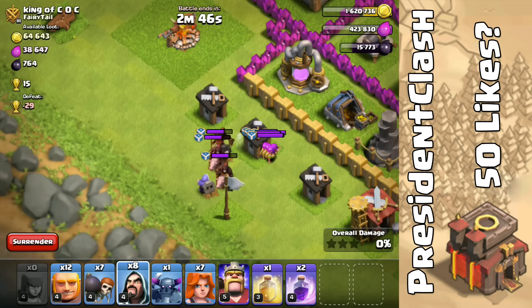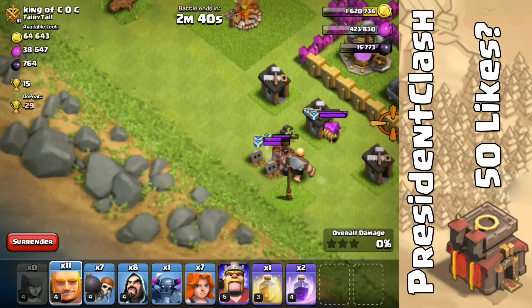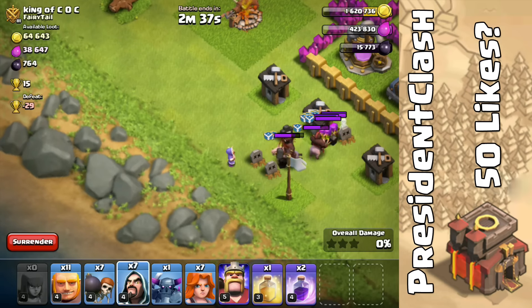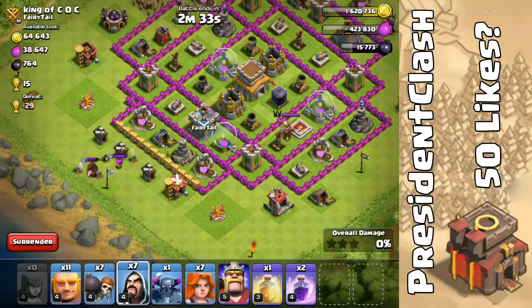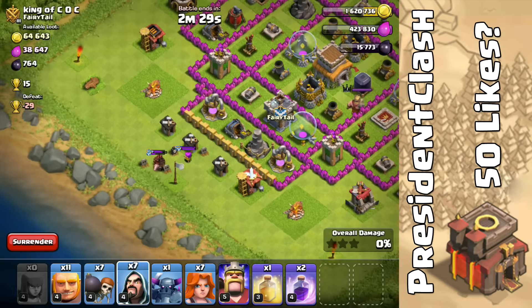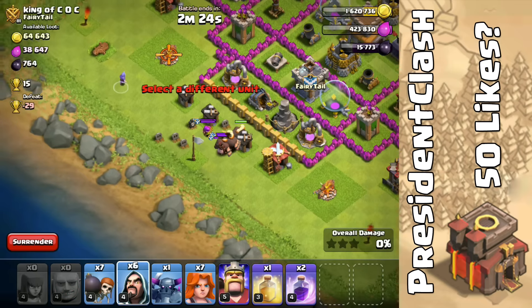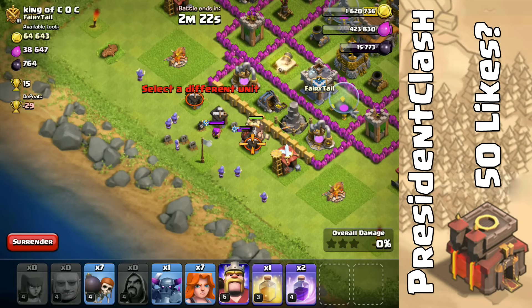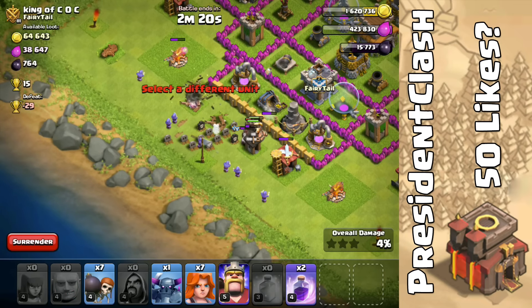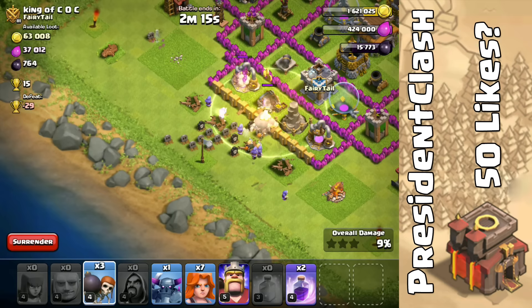We're just going to use a Wizard. We're going to use a Giant and a Wizard right after. I wish I had a Poison spell, but I'll have to go with my Rage. We're going to drop our Giants and the rest of our Wizards. I'm actually going to drop a Heal spell right away because those Giants are getting targeted really fast.